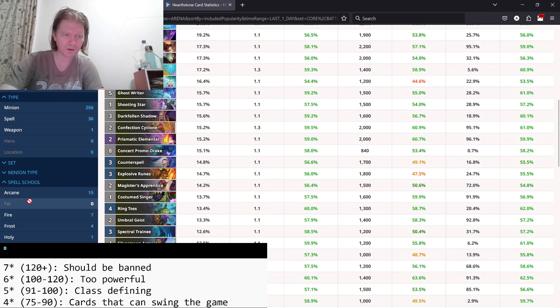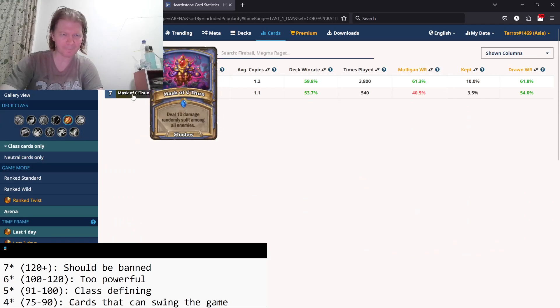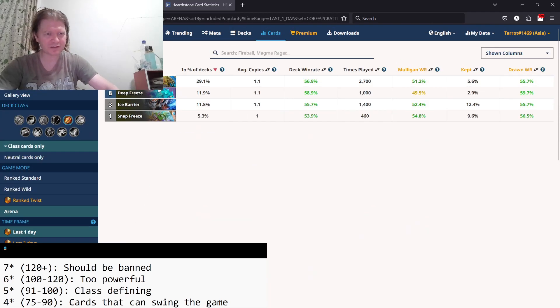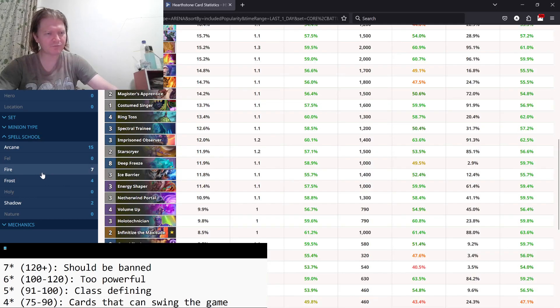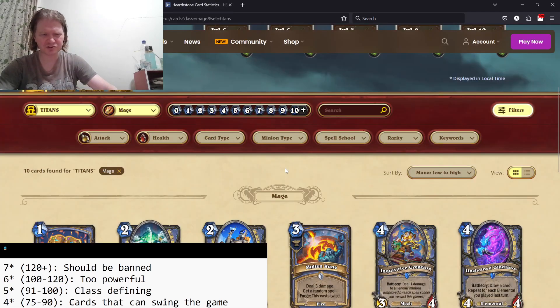Here are the spell schools that Mage has access to. Arcane is their number one by far. Then Frost, Fire, and they have access to two shadow spells in Maska, C'Thun, and Reverberations. Overall, they really only have two main schools. You think they have a lot of Frost, but Snap Freeze, Ice Barrier — you're not taking those. Deep Freeze and Blizzard don't really work. They have plenty of Fire, and they have Arcane. So they've really got only like two schools where they have access.